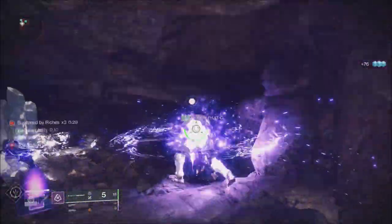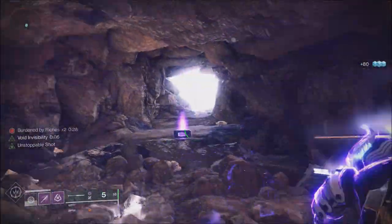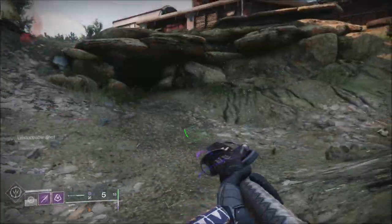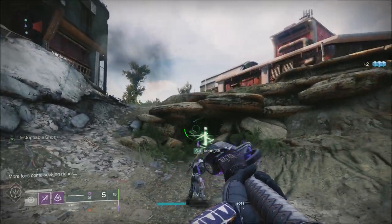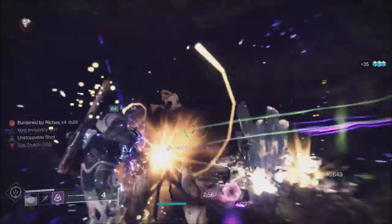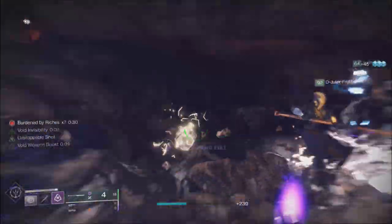Along with those, there will be three ornaments — one for each individual class: the Hunter, Warlock, and Titan. These will be the chest pieces from the new Season of the Risen ornament set. You've probably seen Titans running around with that purple shield on their back, or Hunters with the cross swords on their chest. This week we get to buy the individual chest pieces for each character, so make sure you log in on each one to pick those up.